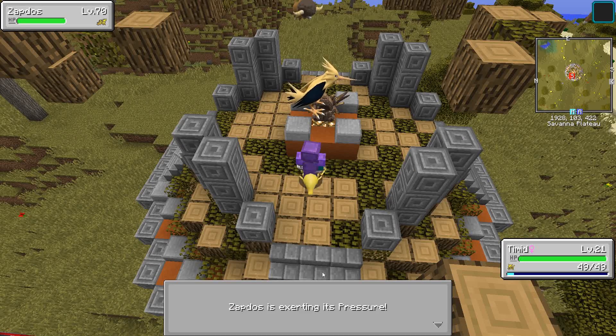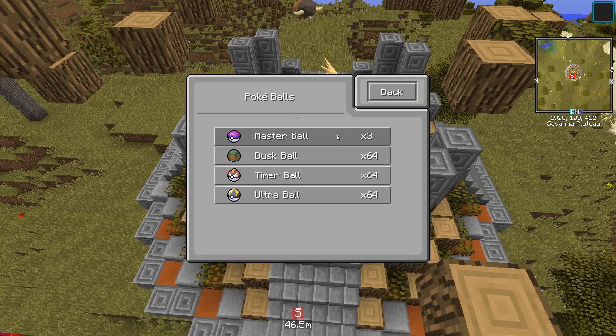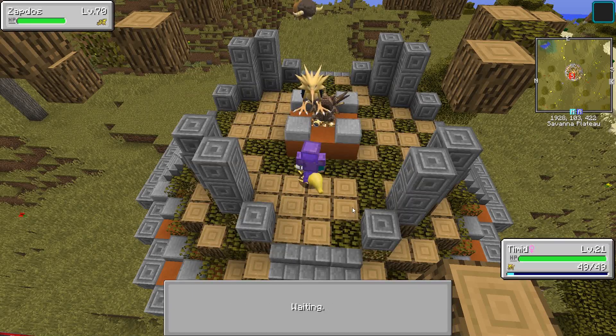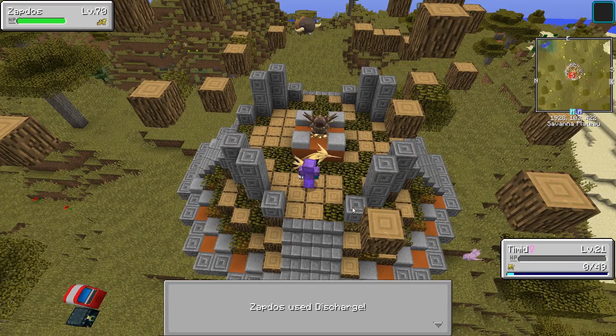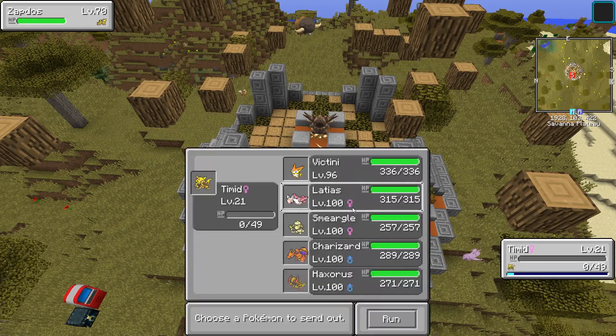Here we go, Zapdos just spawned. Zapdos used Discharge. I'm a little confused - I was looking up stuff on Bulbapedia and Discharge is not one of the moves it learns, apparently. Little bit wonky, but there's a PP of 15. Does not do recoil though. I think I was looking at the Pokemon Let's Go Pikachu data.